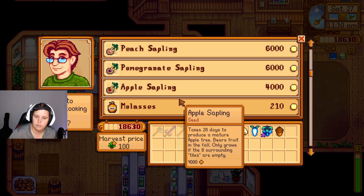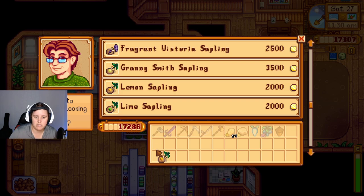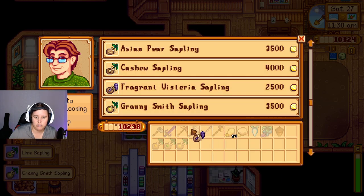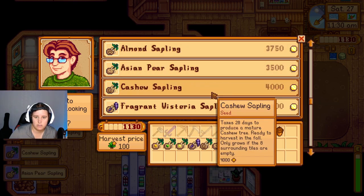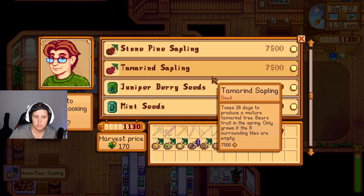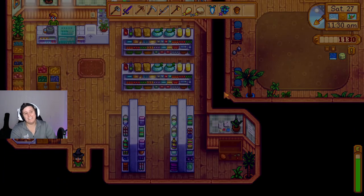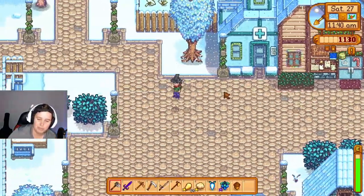Can Pierre actually sell the dehydrator for cheaper? Does somebody else sell it? I want a lemon sapling, a lime sapling, and a Granny Smith — I'm just going to spend all my money on these trees. Oh wait, it's a new season soon — I should save money for new crops. Oh well, I'm building my orchard!